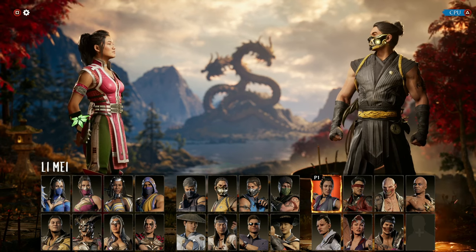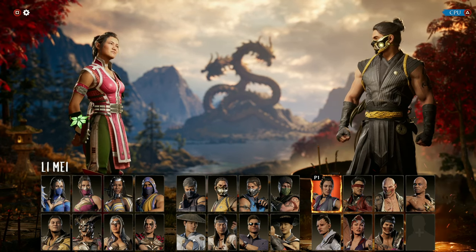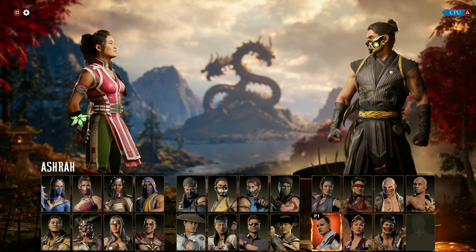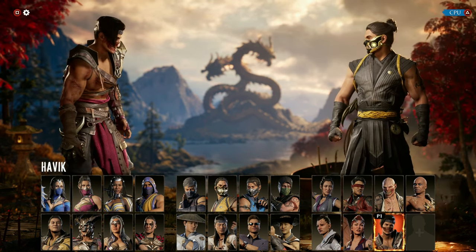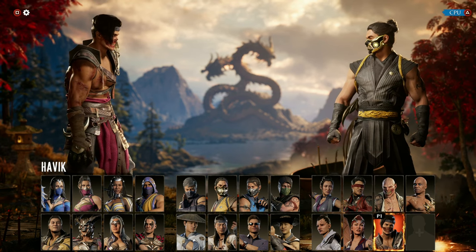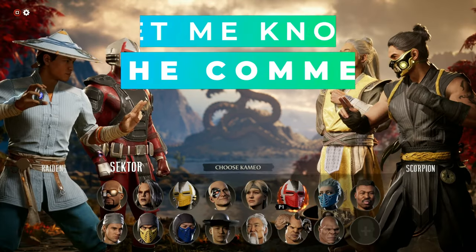The missile is good pressure, allowing you a brief moment to do abilities like setting up your lanterns with Li Mei, going dark to light mode with Ashrah, and even doing your long startup specials with Havik. There are so many options when it comes to Sector — he's just a great cameo choice overall.